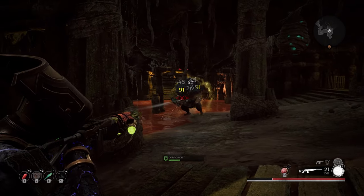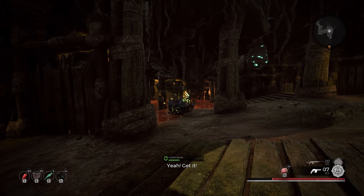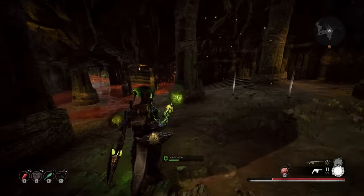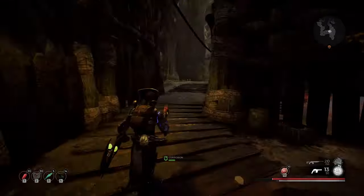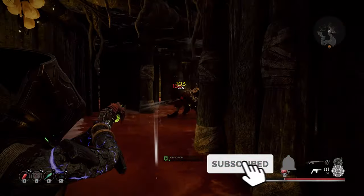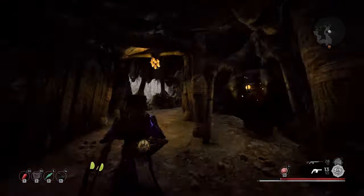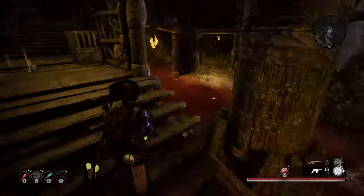Once you shoot the sacks, each of them releases four little wisps — the same wisps you see in the Exalis fight that deal damage to you if they hit you. If you can shoot them all before they deal any damage to you, you'll get the ring for shooting down all — I think it's six sacks on the ceiling.